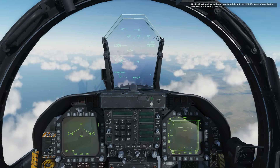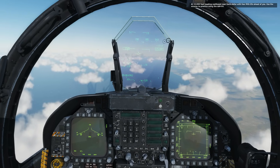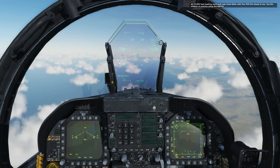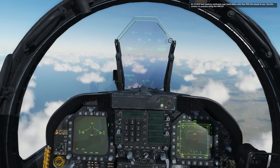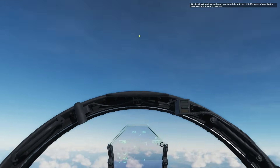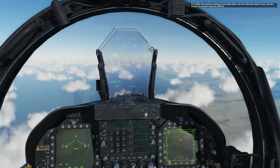So what is the helmet mounted display all about? It's all about selecting a target and being able to fire at a target way outside of the traditional confines of the HUD. With a plane like an F-15, it's pretty advanced but you can't lock a target outside of the HUD except for the vertical line scan mode, and even so it's difficult. With the HMD we have full control of being able to lock targets up.